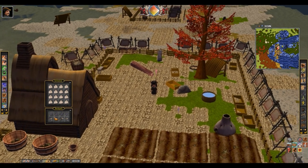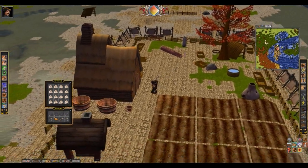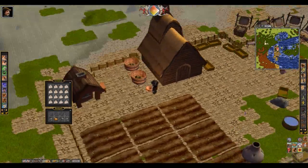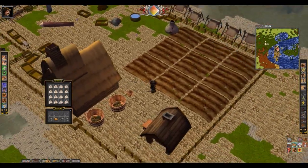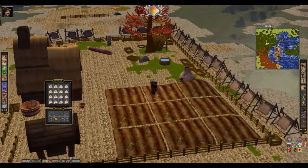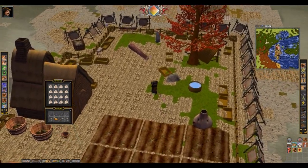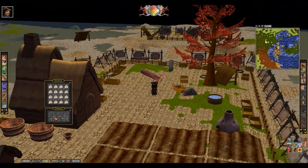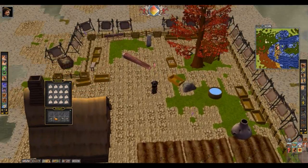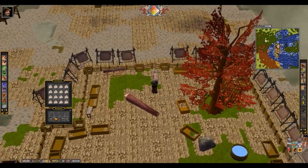I'm just gonna do a quick walkthrough of where Anvil Island is now. It's pretty well developed — got an oven, little house, a whole mess of fields, a pretty substantial leather operation, pottery, and a bunch of lean-tos so we can portal between here and the mines pretty effectively.